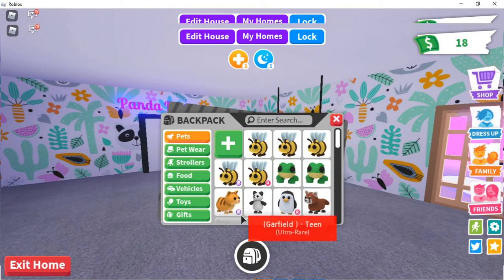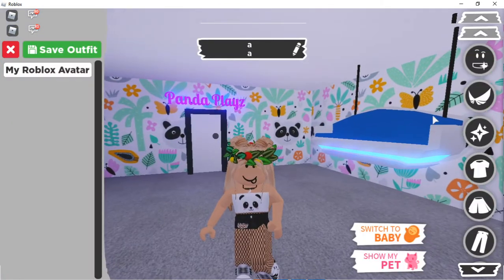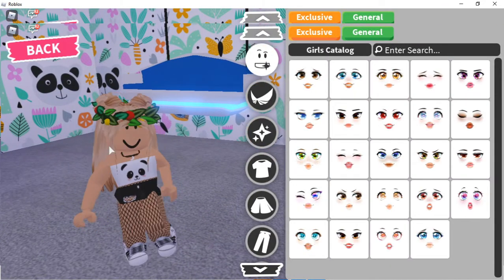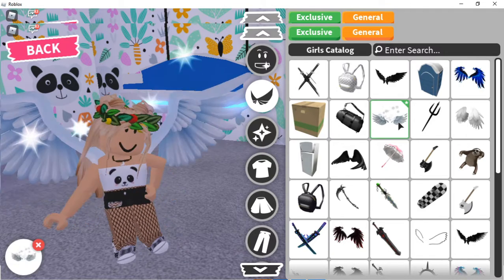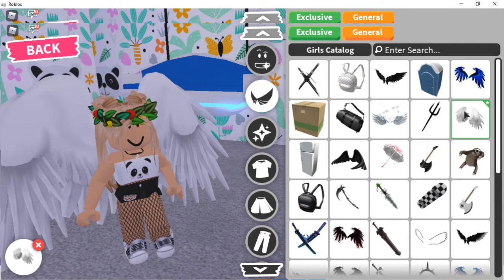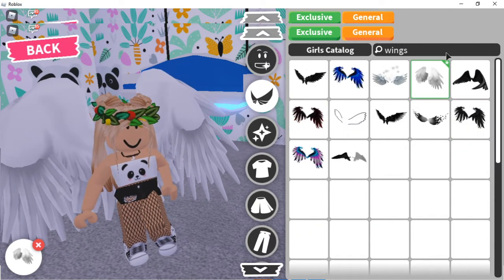Let's continue to dress up. First, we're going to use the plain basic smiley face — the default face. Then, as I saw earlier, that girl had these white wings. I'm not sure which ones they were exactly, so we'll search wings and hopefully find them.